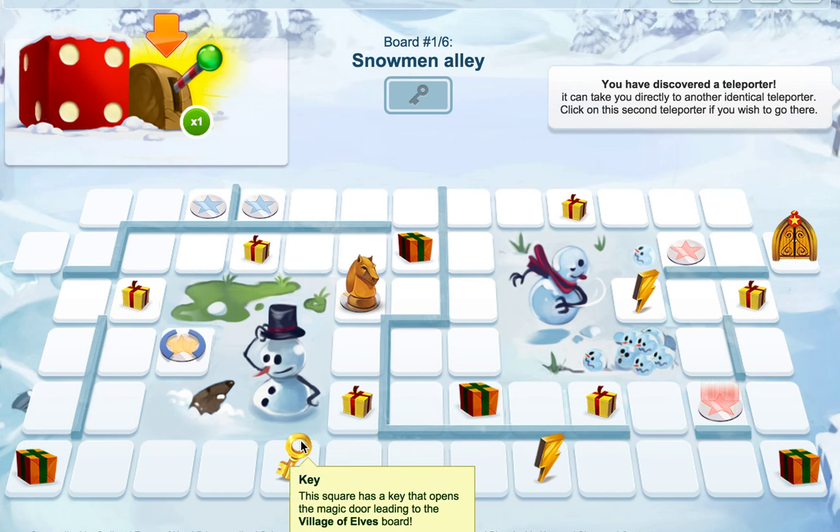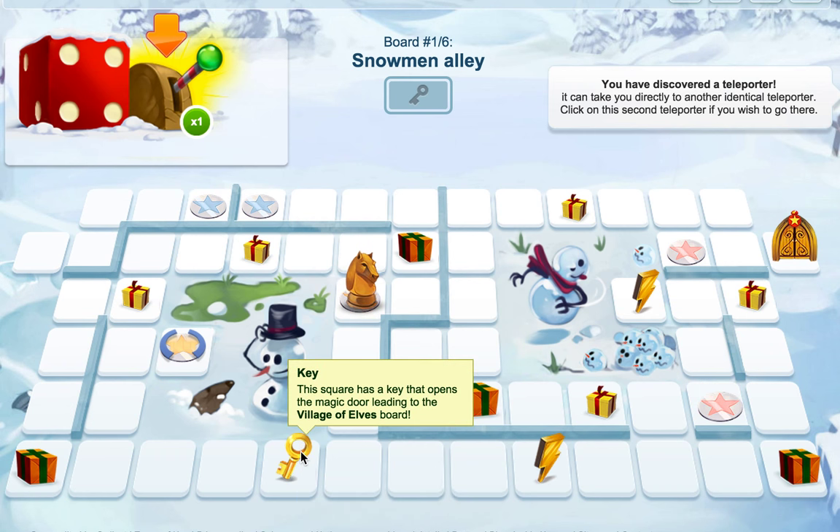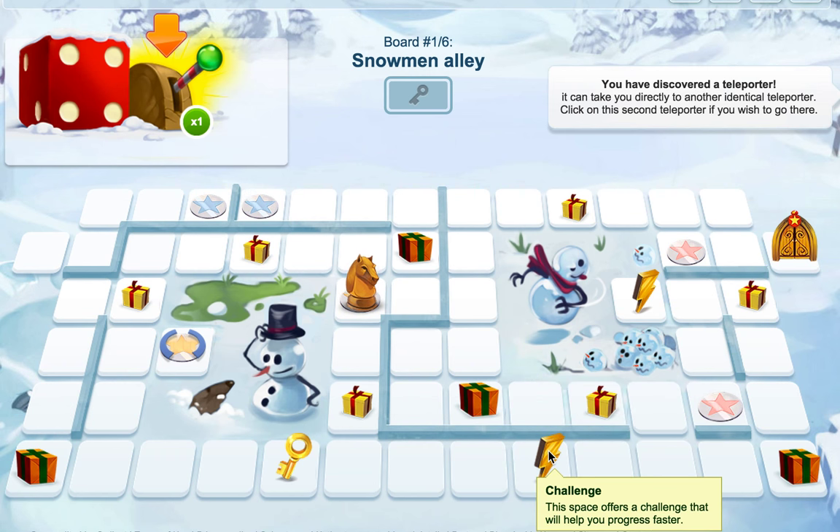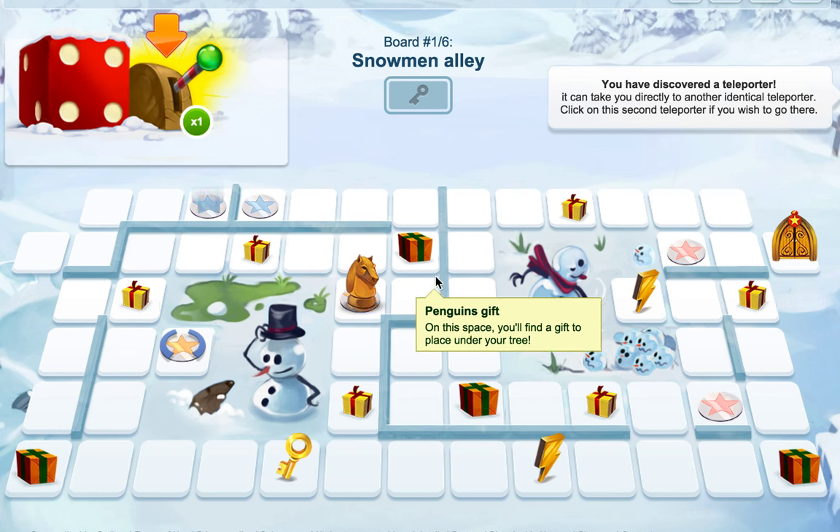You've also got the keys. The keys are the thing that you want to get — that will open the magic door that's over here. But you've also got these things which are challenges, and whenever you get the challenges it'll help you progress faster.